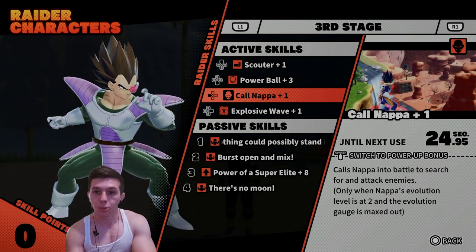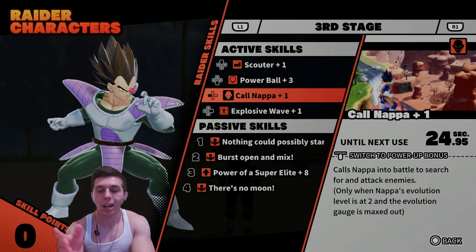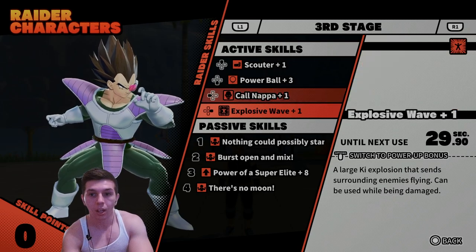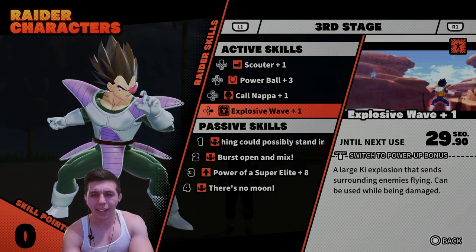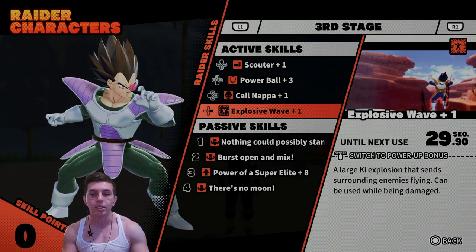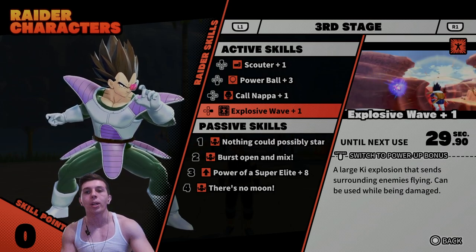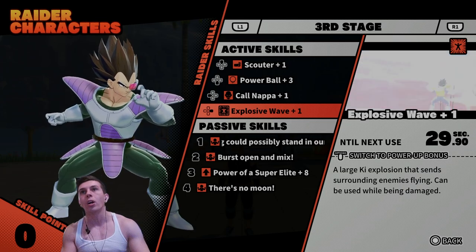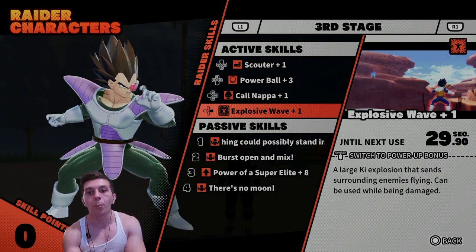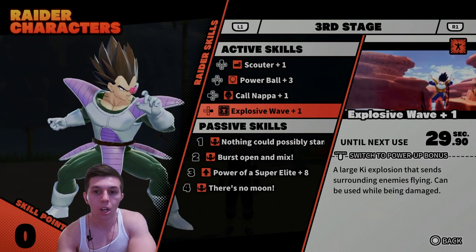Call Napa is situational — if Napa dies you won't even be able to call him, so I wouldn't suggest upgrading it. I tested it anyway and it only chipped off five milliseconds. I also tested Explosive Wave, which chipped off 10 milliseconds per upgrade — so if you max it out it would bring it to around 27 seconds. This is something you could upgrade down the line since you'll always be playing as Vegeta, and it helps break away combos.